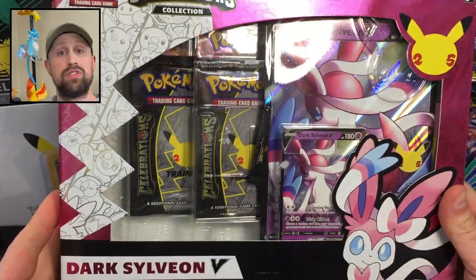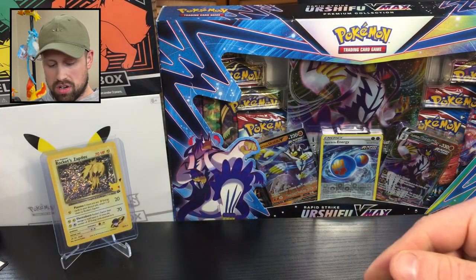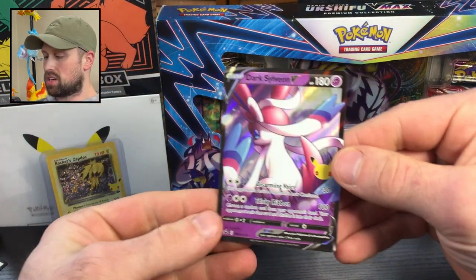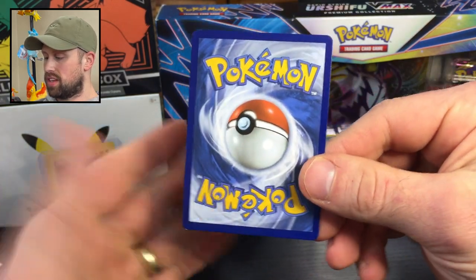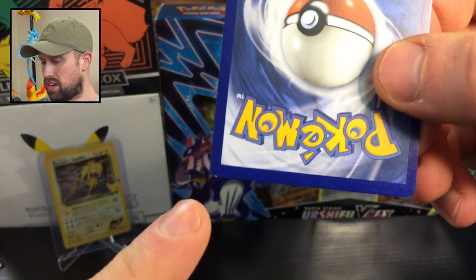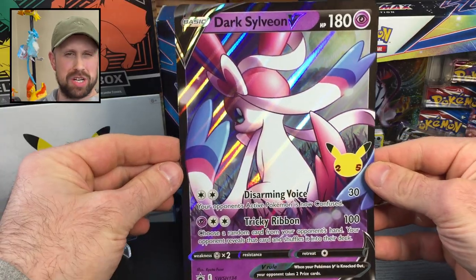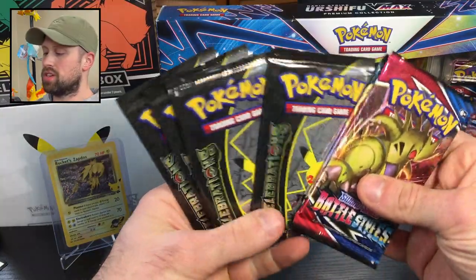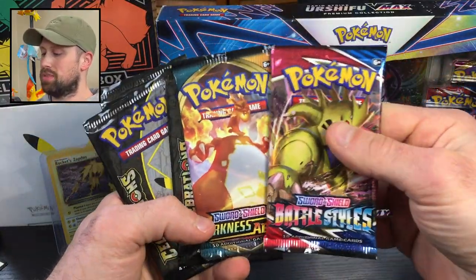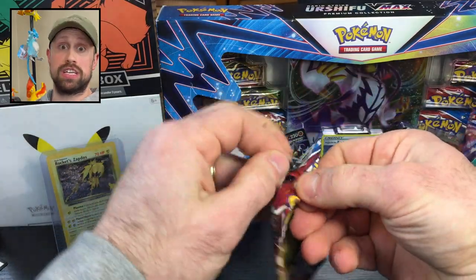On to the Dark Sylveon V box. Here's the code card. Let's take a look at the Dark Sylveon V — very, very beautiful. Looks very good on the front. There's a little nick, but otherwise a very awesome card. And then the Jumbo Sylveon V — I'm not much of a jumbo card collector, but that is still very nice. So in this box we've got four Celebrations packs plus a Darkness Ablaze and Battle Styles. We'll start off with Battle Styles.